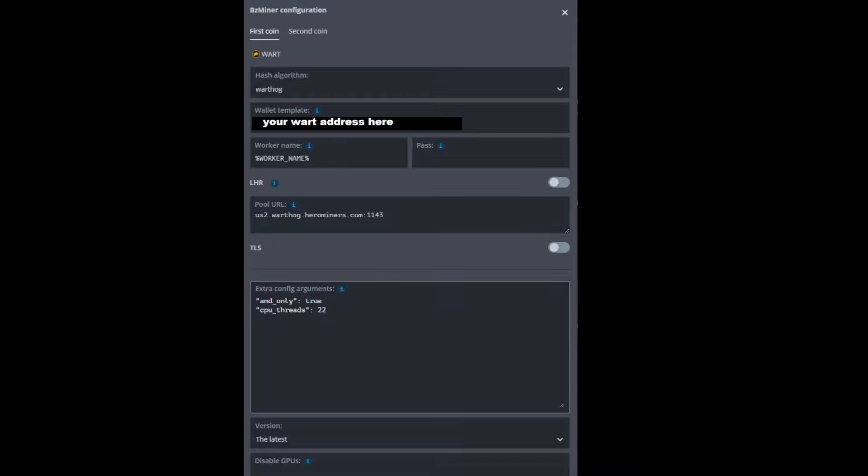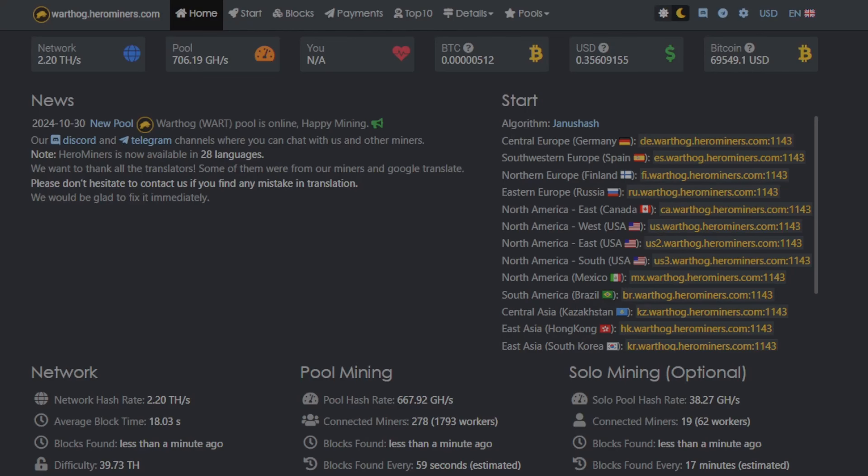For the extra config parameters, look up how many CPU threads you should use — I'll link the Warthog Discord, which has great information. I found 22 threads is recommended for the 3900X. Because I'm using an AMD GPU and didn't want a CUDA error, I added 'amd_only: true' — you don't have to use that for Nvidia. To get your pool URL, go to warthog.herominers.com, find the server closest to you, copy it, and paste it into your flight sheet. Super simple.